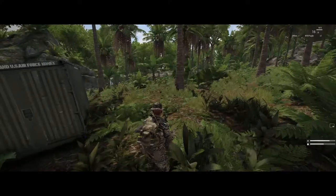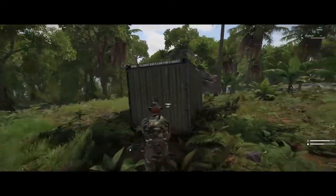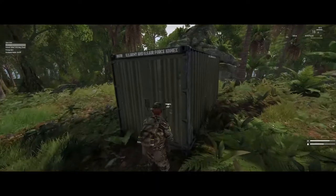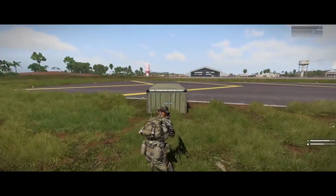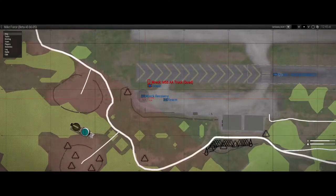I'm going to cheat a little bit — I'm going to teleport myself back to the Green Hornet's base with this and we'll put it onto the recovery zone. So here we are at Green Hornet's base and on the map, if we zoom in here, you'll see this section here labeled 'Wreck Recovery.'